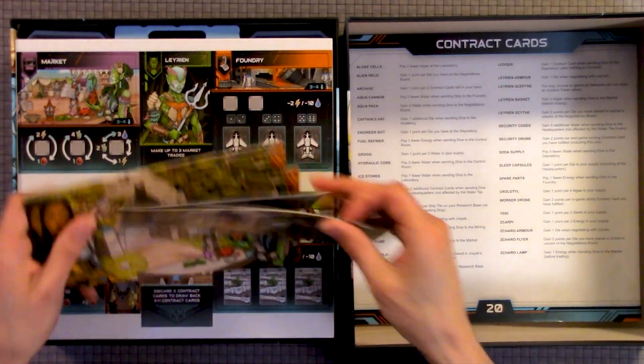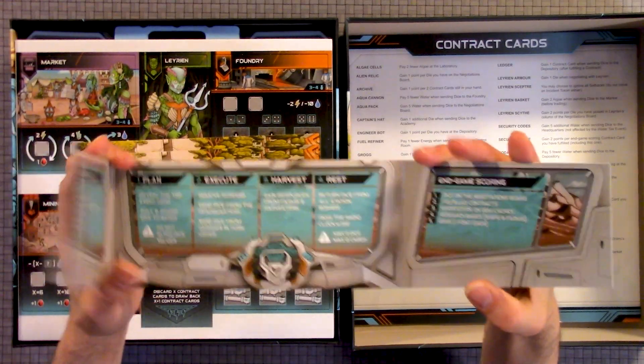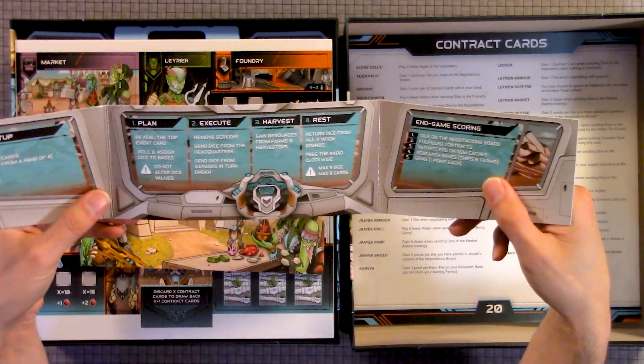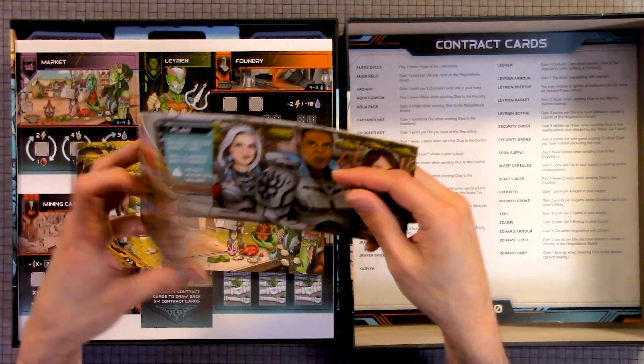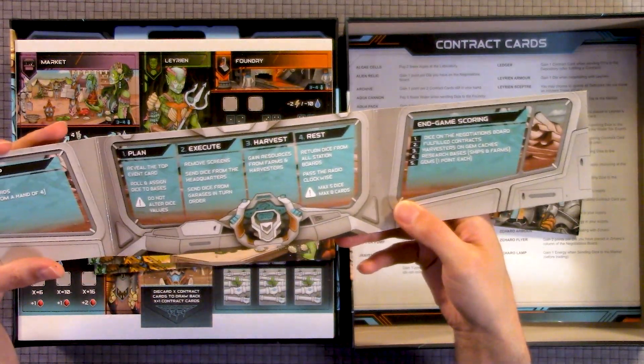And these look like dividers — or not dividers, but here you can see the different player sections: plan, execute, rest, and the game scoring. Let me see if they're all the same. Yeah, they're all the same.